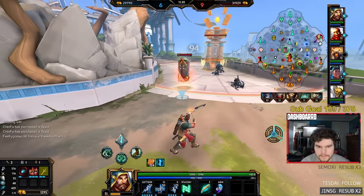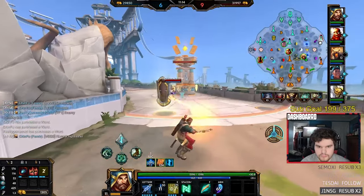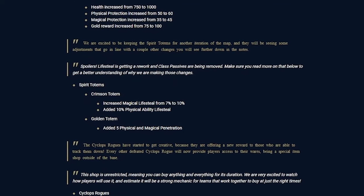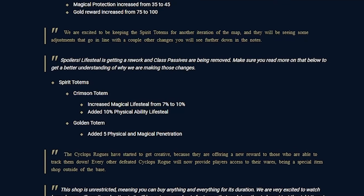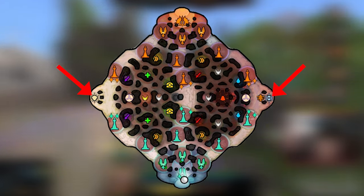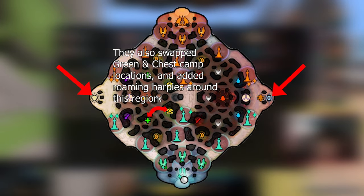Some other small changes they've made are to the Bastions, where they've increased their overall tankiness but have also increased their reward from 75 gold to 100 gold. Spirit Totems also got a bit of a change, where the Red Totem went from 7 to 10% lifesteal, and they also added 10% ability lifesteal onto it. The Yellow Totem now has 5 flat magical and physical pen, in addition to the 5% pen it had before. Finally, they added two side hooks onto both sidelines of the map — this is a new spawn for the shield and cooldown buffs, since their previous spawns are now teleporters, but the buffs are still in the same lanes.